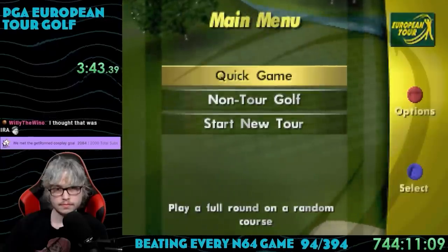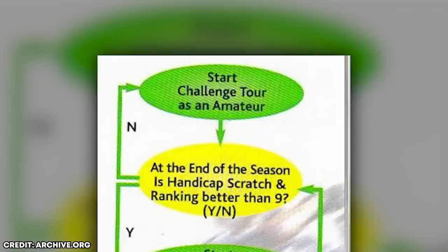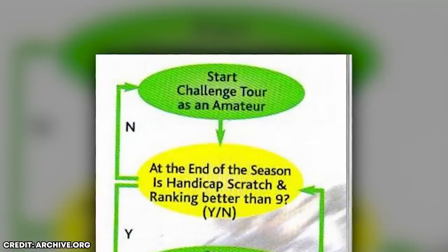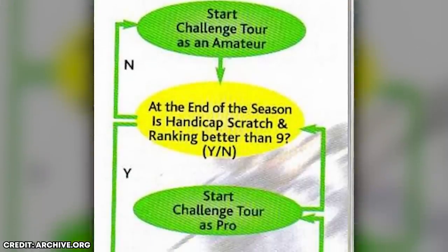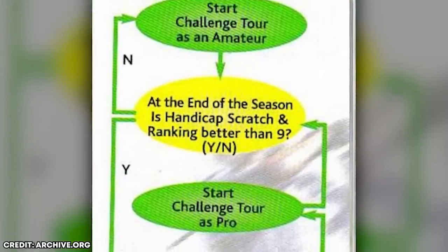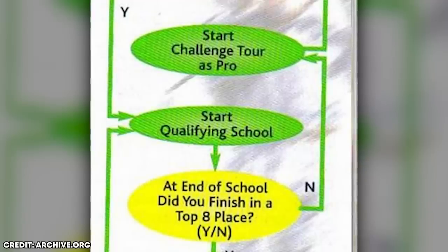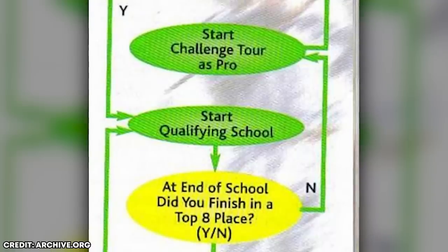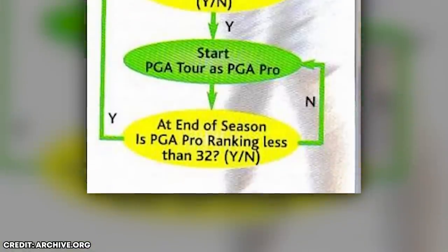The main single-player mode in this game is the tour mode, and we'll need to do that to beat this game. The game's manual has a nice flowchart to explain how to beat it. You start the tour as an amateur, where you'll be given a handicap which needs to be reduced to zero, and you'll need to advance to the top eight. If you do that, you move on to the PGA European Tour qualifying school. This consists of the top eight players from the Challenge Tour and the bottom eight from the PGA Tour. If you place in the top eight of this event, then you're officially a PGA pro.